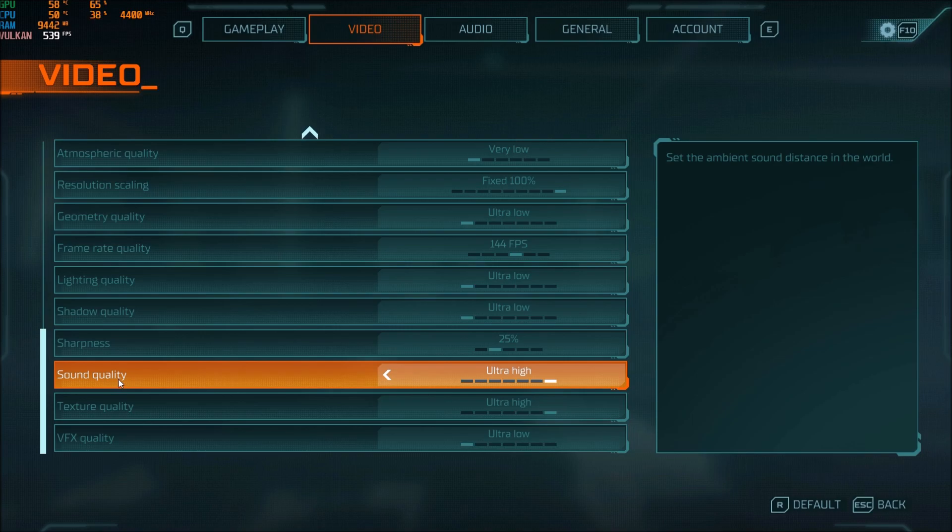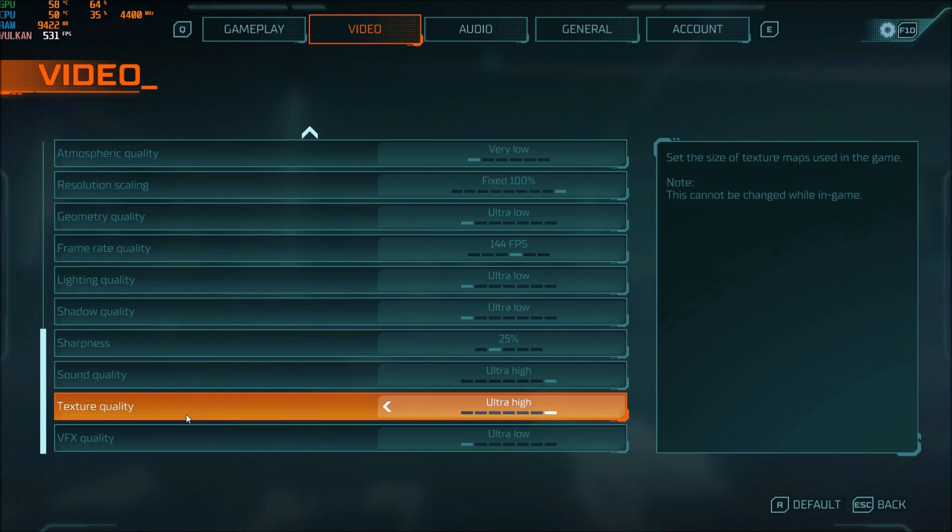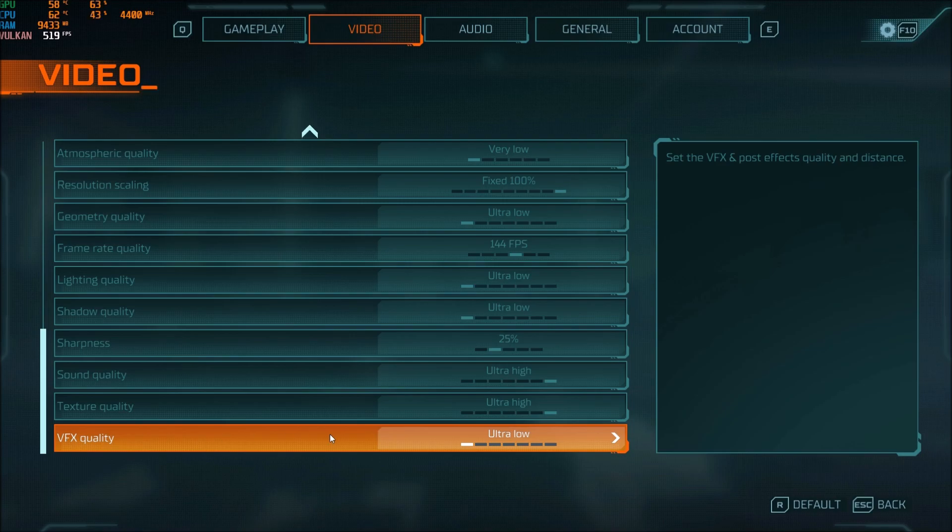Sound quality really depends on your CPU. If you have a very old computer or a laptop with just two cores, definitely test it — I tested it on an old laptop at ultra low and was getting around 10 FPS more. This can improve a lot if you have a bad CPU. Texture quality depends on your VRAM: 4GB and more use very high or ultra high; 3GB use high or medium; 2GB use low or very low; less than 2GB go with ultra low. The last setting is VFX quality — all those post effects and distance quality — I'm putting at ultra low.